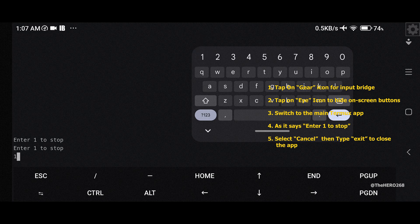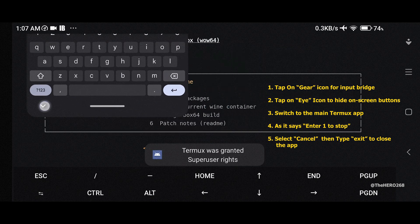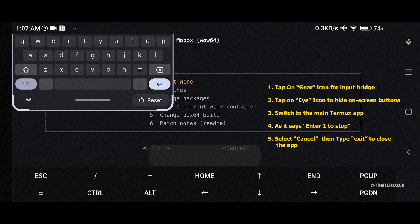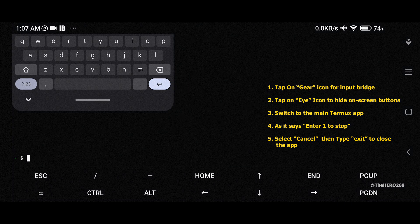Select 1 to stop the emulator. Select cancel, then type 'exit' to close the app. Or you can just close the whole app itself.